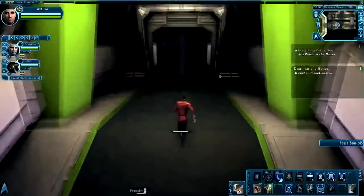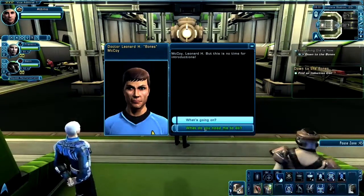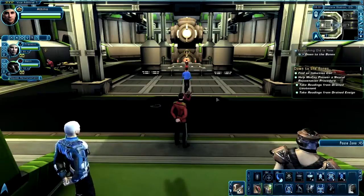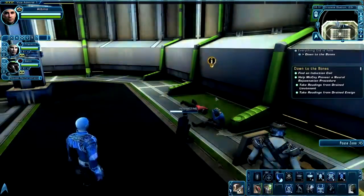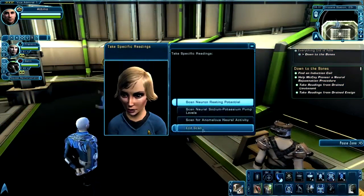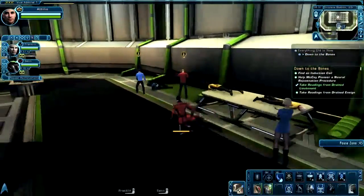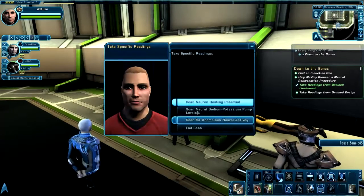Let's use this turbolift and go this way. We're going to enter this room, and directly ahead of us is none other than Dr. McCoy. Go through this dialogue — he's going to ask you to help him out, and you're going to have to scan some patients. Once you're done with the dialogue, go over to the first patient on either side and click through all the options that appear. Then go over to the other side of the room and scan the other patient, going through the options.